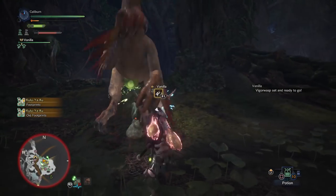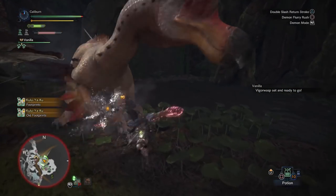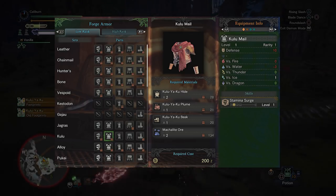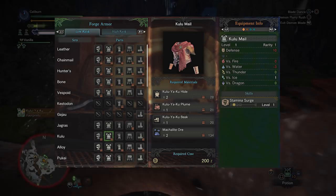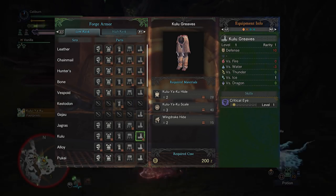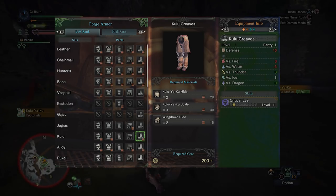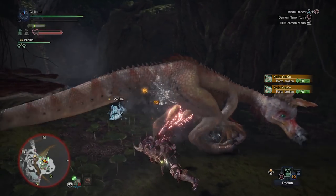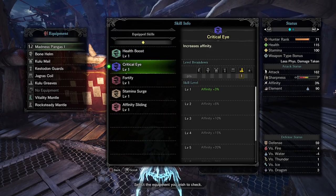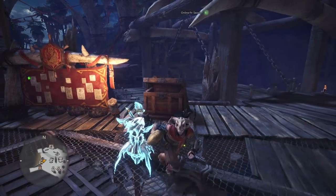Then you'll have to hunt Kulu-Ya-Ku. You'll want to build both its Kulu male chest armor and the Kulu Greaves leg armor. The chest grants Stamina Surge, which increases your stamina recovery rate. This is a great skill for every weapon type, but certain weapons will benefit much more from it. The Kulu Greaves grant Critical Eye, which increases your affinity or critical hit rate by 3%. Going from 0 to 3% affinity will actually allow you to perform critical hits and it will be a significant damage increase. This will be an acceptable set of baseline armor for the next mandatory fights. From here on, things will be handled on a weapon-by-weapon basis.